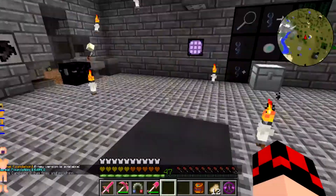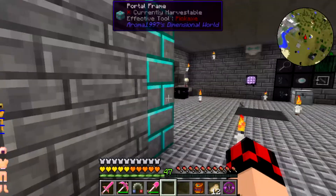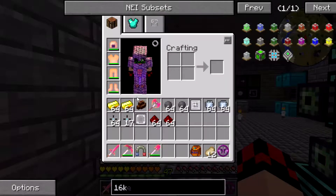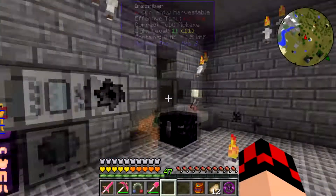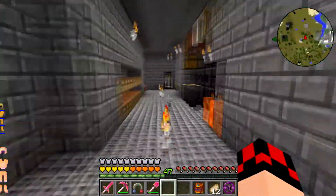Okay guys, welcome back to some Magic and Mayhem. What we're actually going to be doing today is automating the process of making AE2 inscriber processors.